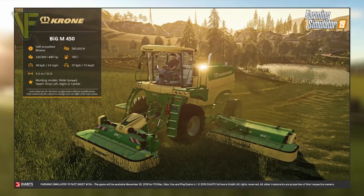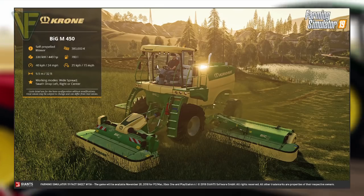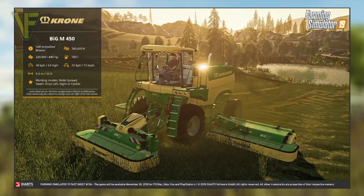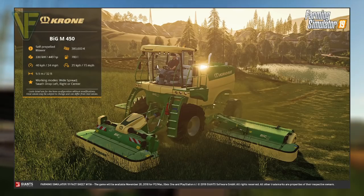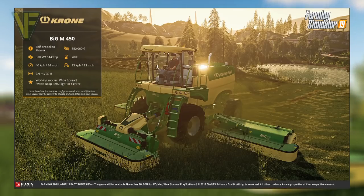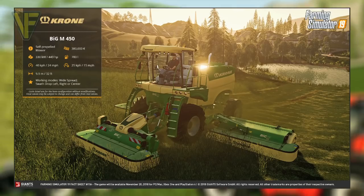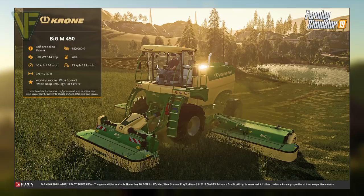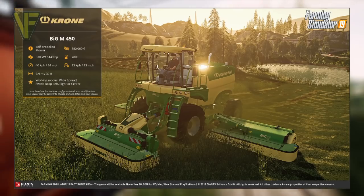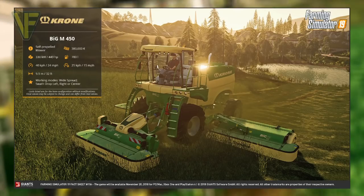For the final fact sheet in this set, the spotlight is on a piece of equipment which has been widely requested to return since its last appearance in Farming Simulator 13. Categorized as a self-propelled mower, the Krone Big M 450 has a price of $380,000, engine power of 330 kilowatts or 449 horsepower, and a fuel capacity of 780 liters. Its maximum speed is 40 kilometers per hour, working speed is 25 kilometers per hour, and working width is 9.9 meters. It has working modes of widespread and swath drop left, right, or center.